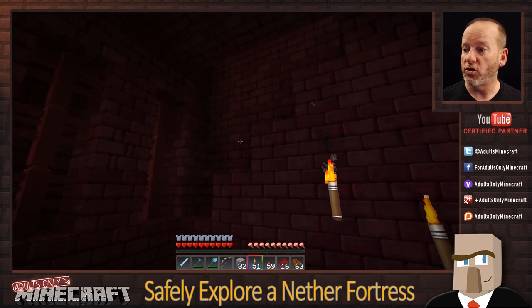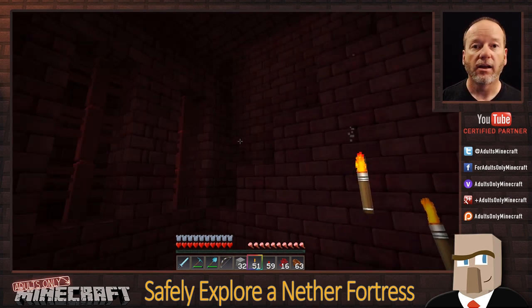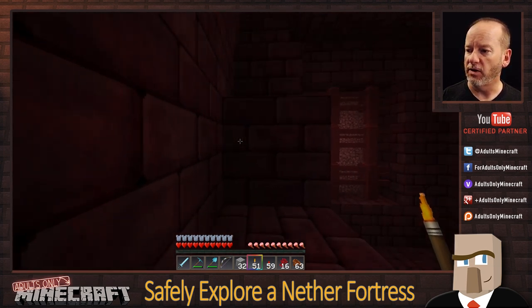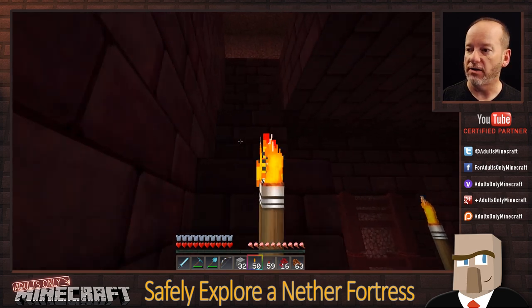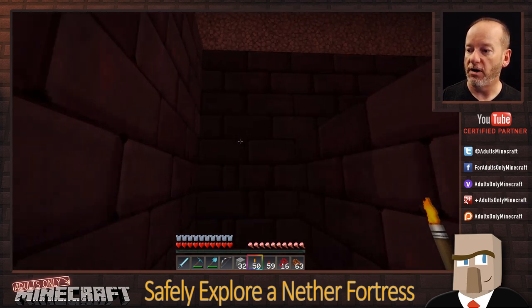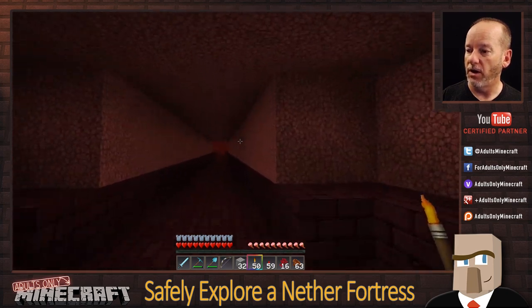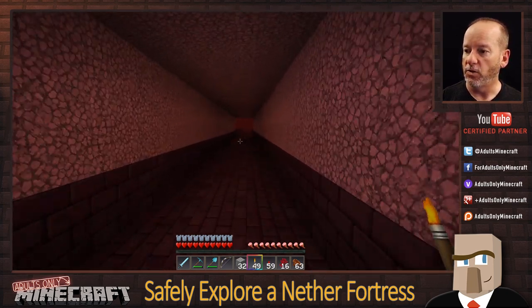Now I'll show you how I let myself know that I've explored up a staircase. I just put a torch right on the staircase. Continuing up — and there's nothing up here. So we'll move on.